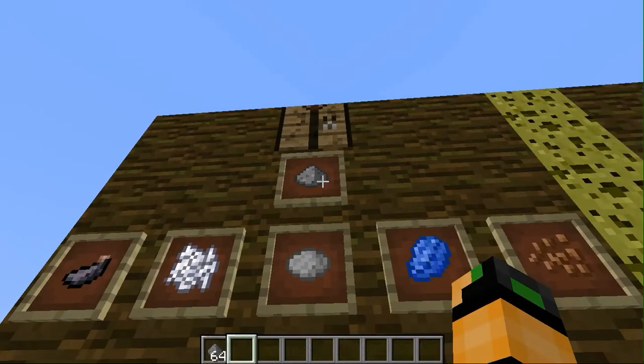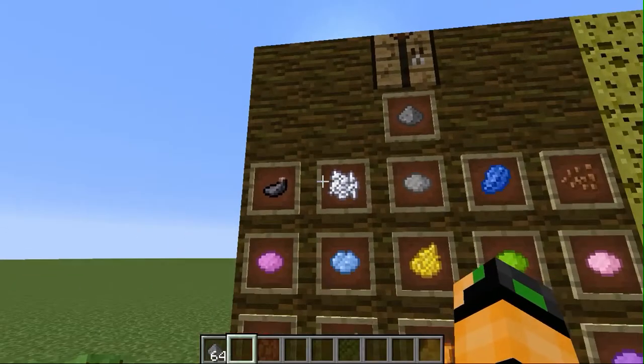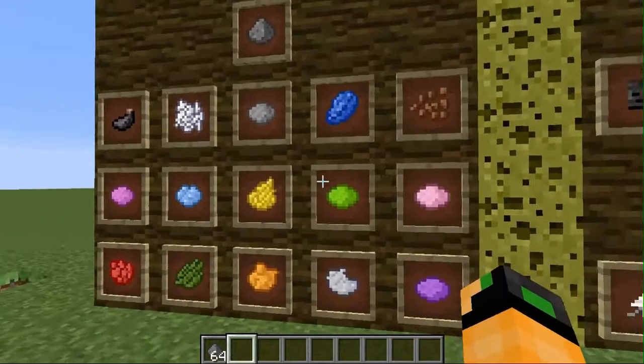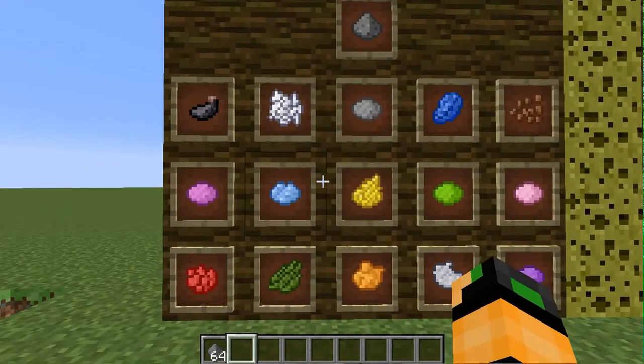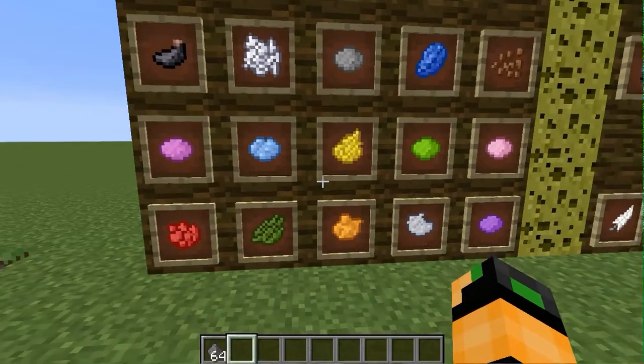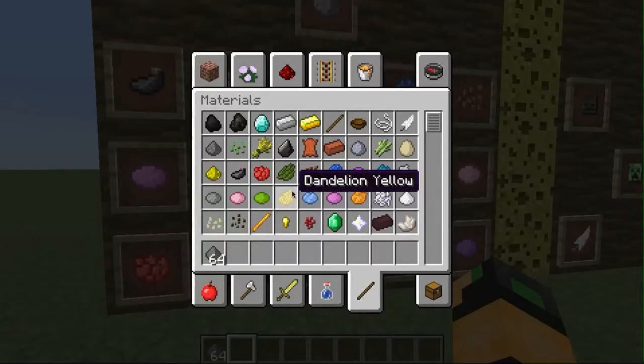Next, you have to get dye — any dye of your choice. We're working on the fireworks star at the moment, so I'm going to choose yellow because I like yellow.